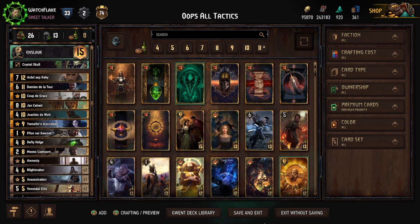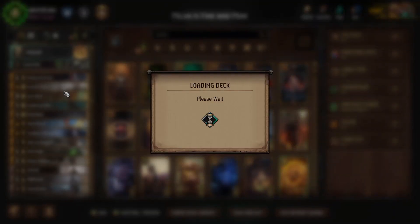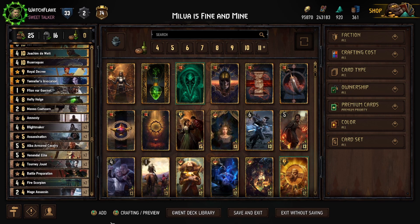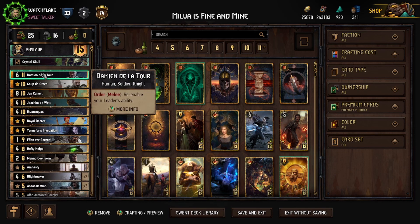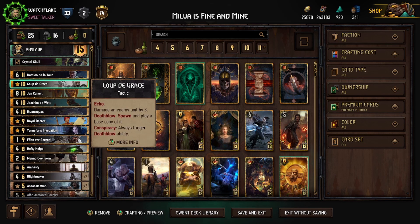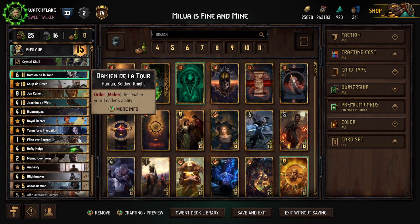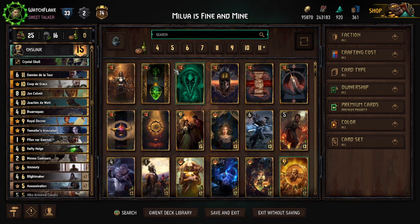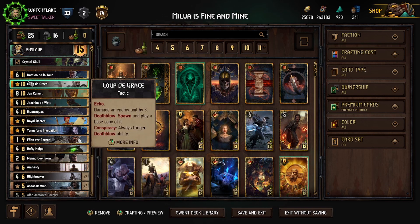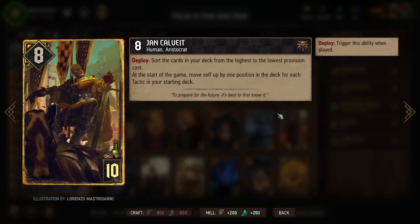An earlier version of this list ran only five-provision cards to go Enslave 5, so we were able to run Scorpions and a Wiraquacks to pull Damien. It didn't have Ardal in it. But in reality I wasn't a big fan of that list because Enslave 5 did not guarantee that we were going to get Jan Calvit in our opening hand — that's why we had to play Royal Decree. But damn it, I promise you this card is so good.